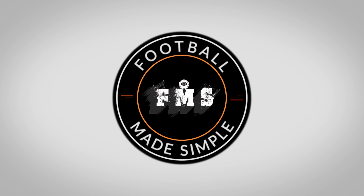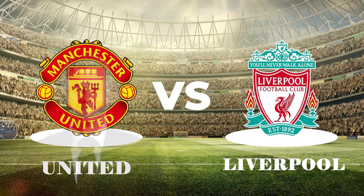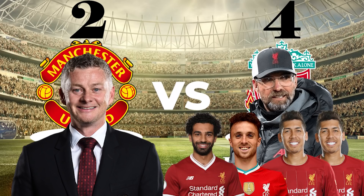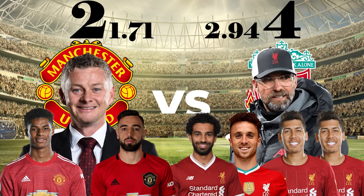Hi and welcome back to Football Made Simple. The Premier League's biggest rivalry took centre stage as Solskjaer's United prepared to host Klopp's Liverpool. Liverpool desperately needed the win to keep their Champions League hopes in their own hands, while United needed the win to maintain their momentum, looking ahead to the Europa League final. In the end, Liverpool came out on top 4-2, thanks to a Firmino double, Jota and Salah, whilst Rashford and Fernandes netted for United. The XG indicated it was a well-deserved win, but both sides had their chances: 2.94 to 1.71. But what tactics did both managers use? Let's take a look.